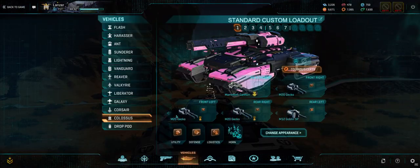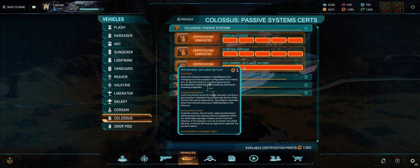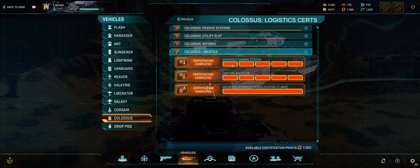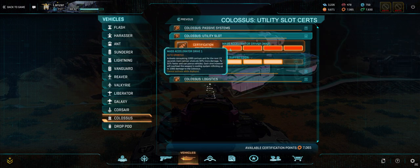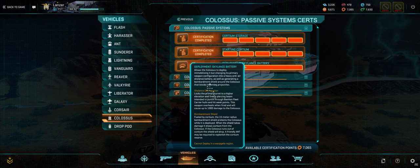That was really confusing when I read that. So now I'm going to go to the Skylance battery, and it looks like under Skylance configuration, that last sentence says: this weapon overheats when fired and will cause up to 1,000 damage to the Colossus. So that tells me that the overheating is when I fire and it takes a few seconds to shoot again. That kind of makes me think that with fire suppression, you can immediately fire again without reload time if you use it immediately after shooting.